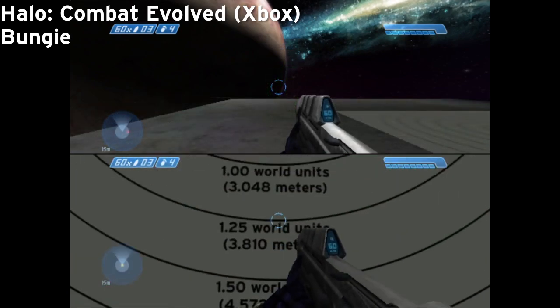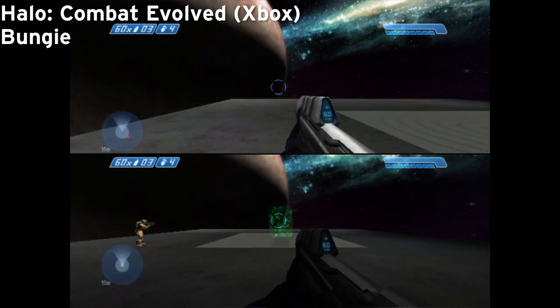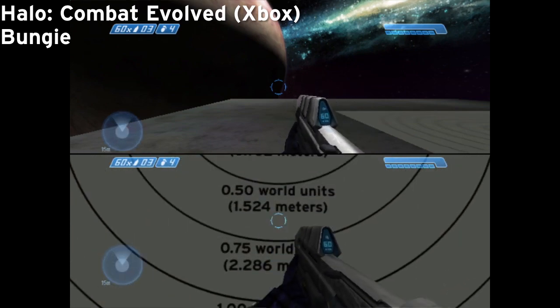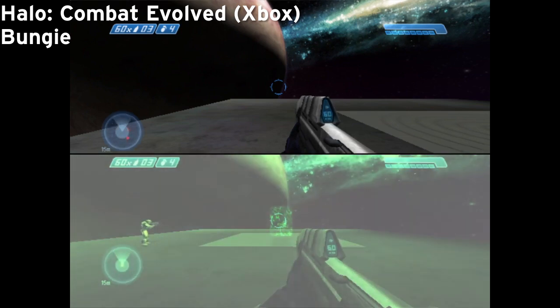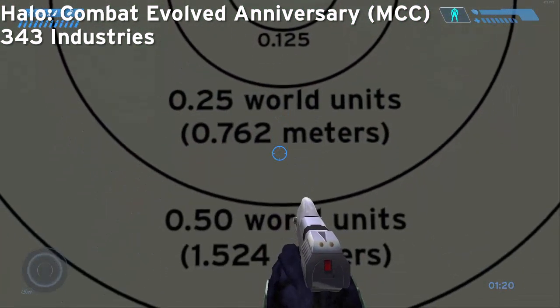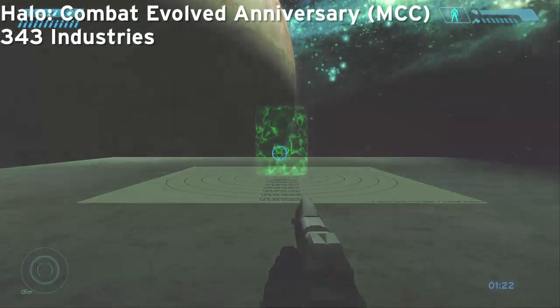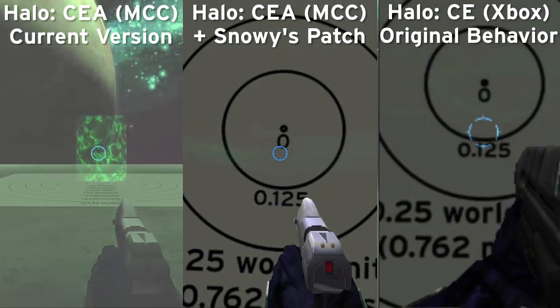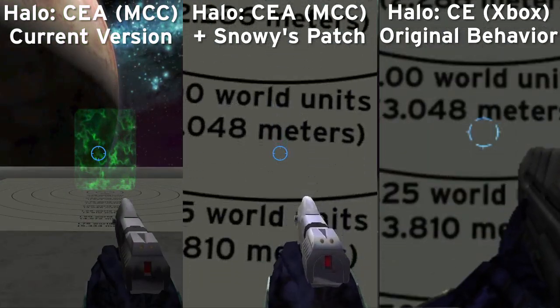Here's an example issue, one of many I'll be covering. The teleporter re-entry distance in CEA is set too low. Basically, if you enter a two-way teleporter, it's not supposed to be usable until you walk a world unit away, but CEA has this set to half a world unit. This can cause you to unexpectedly re-enter the teleporter you just exited out of. I actually made a patch for this, but you won't be allowed to play with anti-cheat enabled. Thus we'll have to wait for 343 Industries to release an update that fixes this whenever that happens.